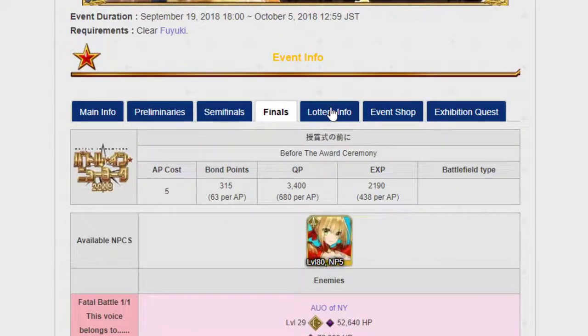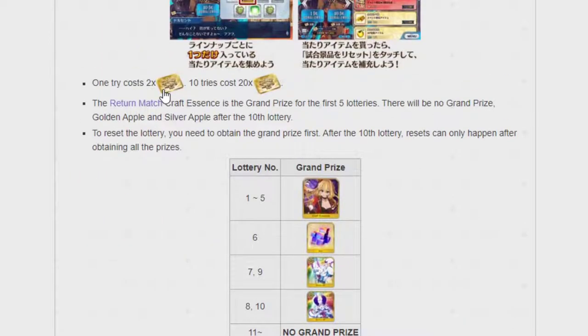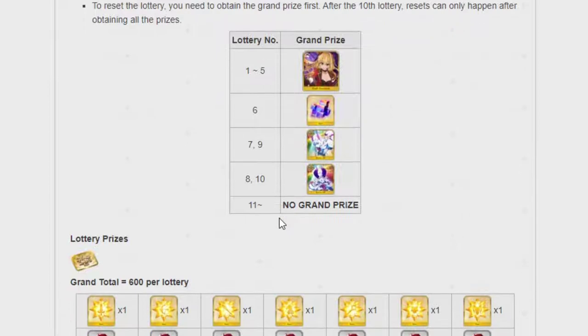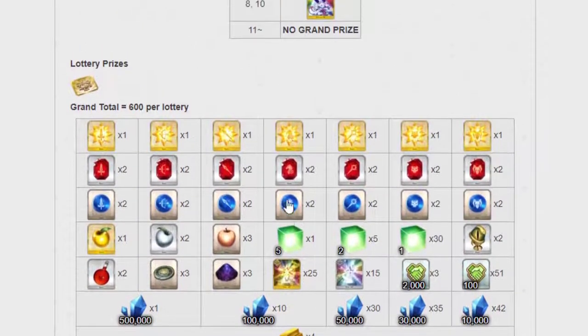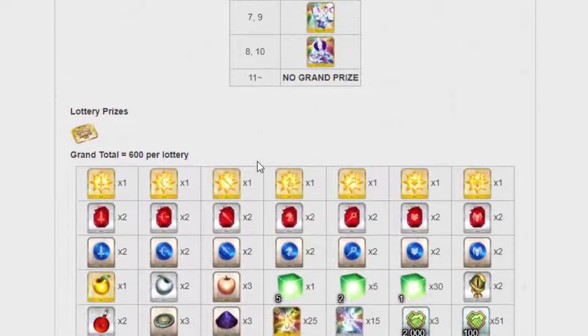I personally get everything from the lotto box on all the steps. Some people switch around — it depends on your play style. But starting from lotto 11, you're gonna have to get them all. We'll see how this goes when you actually start grinding.